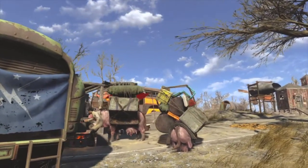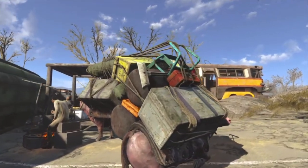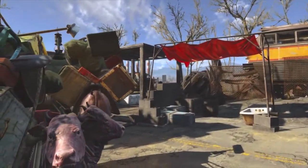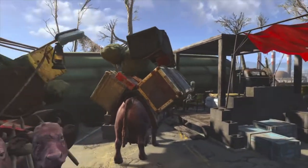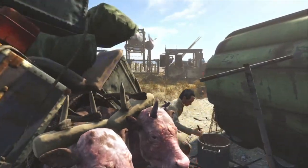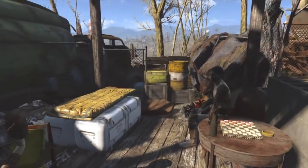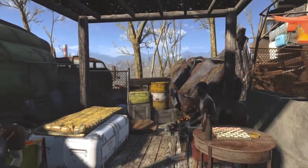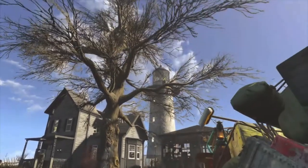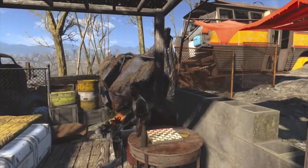Right around here I built a place for the traders. I don't have a place for traders at every single settlement — not every settlement in my PlayStation playthrough is allied with the traders of Bunker Hill. But here you can see a little cooking station, a little area to chill, a little bed. It's tucked up right against the wall so they don't get too far into the settlement, since this is a Minutemen base of operations. But they do come and do business with the Minutemen up here.